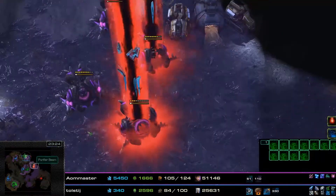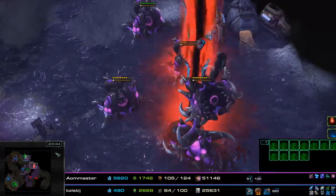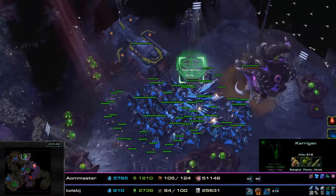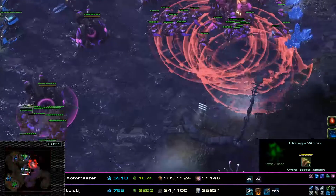We have a bunch more Nydus Swarms coming out. You can see these Purifier Beams are clearing out the Nydus Swarms so quickly — Kerrigan is having a hard time just keeping up with the Nydus Swarm drops. This evacuation ship is greatly launched. One Nydus Swarm comes out here just to provide Kerrigan with mobility over here.